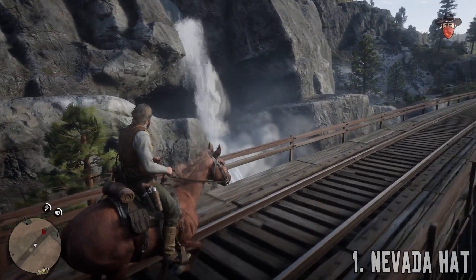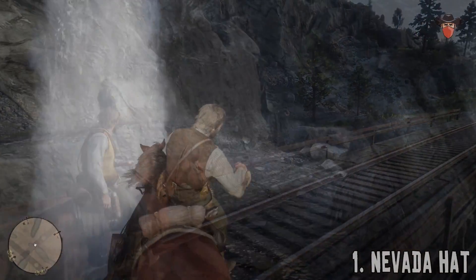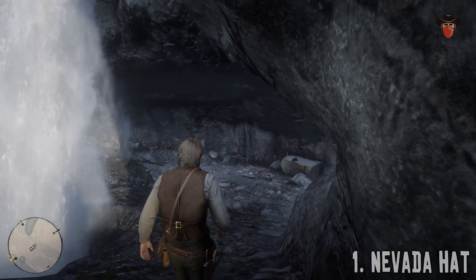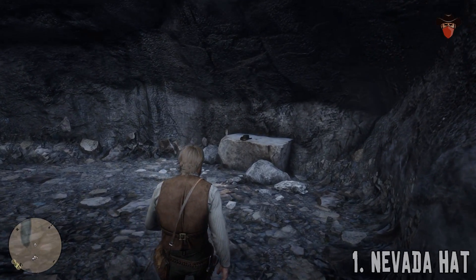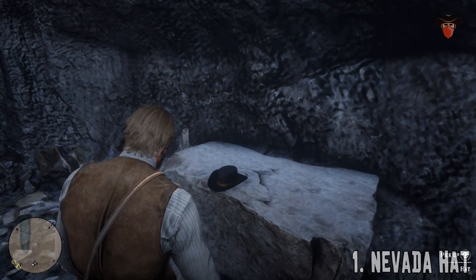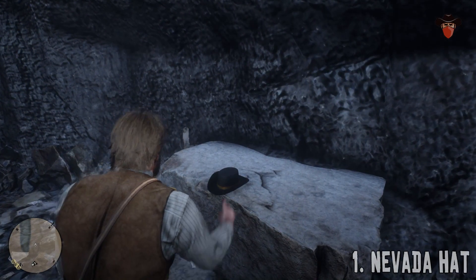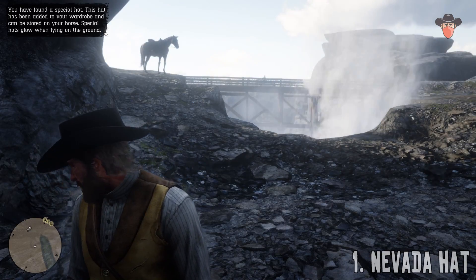Just mosey on down these here train tracks and check out the hidden cave behind the waterfall. Someone happens to have left their hat there — who'd leave a perfectly good hat? It's a special hat and it's stored on your horse. Special hats glow when lying on the ground, apparently.